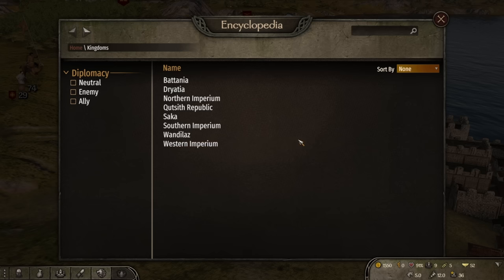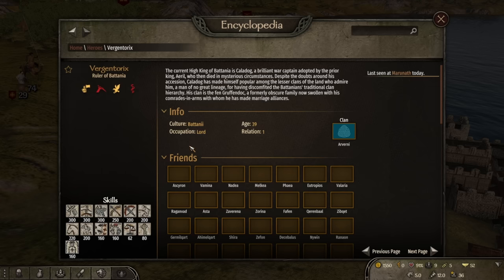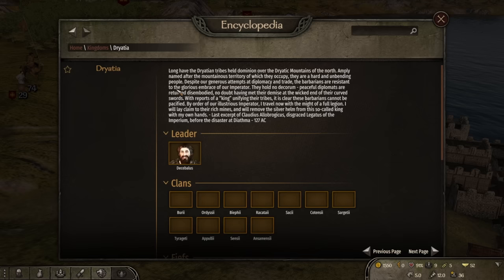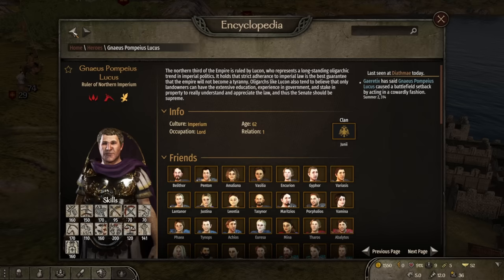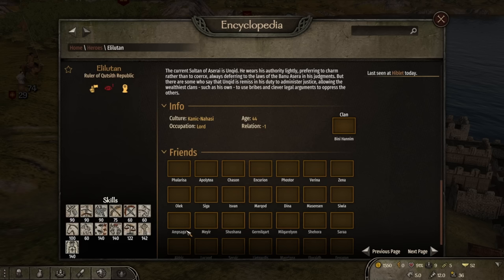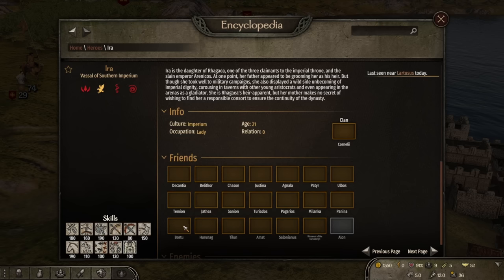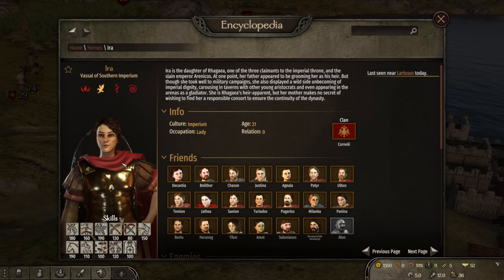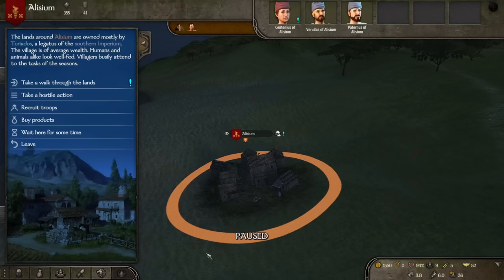We caught our first prisoner. I want shielded troops, not unshielded ones. I want to check out which other kingdoms we have here. Batania — they're all supposed to represent different factions from real Roman times, these are the barbarians. There's also the Northern Imperium — that looks cool! I don't think I'm anything really yet. Southern Imperium as well. That armor looks cool — gotta teach me how to get one of those. In the meantime, I'll go and recruit more troops.